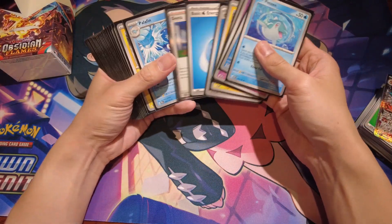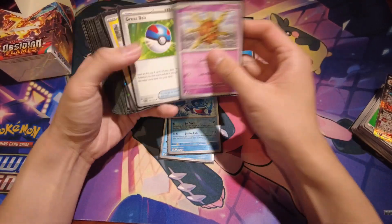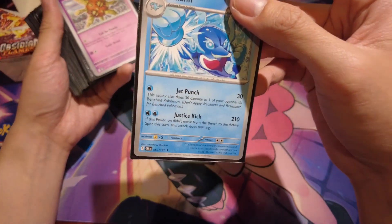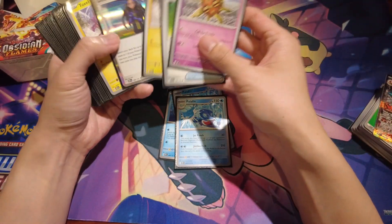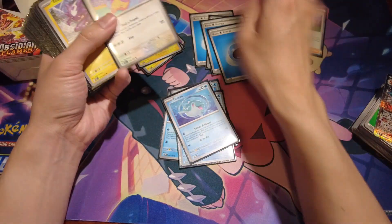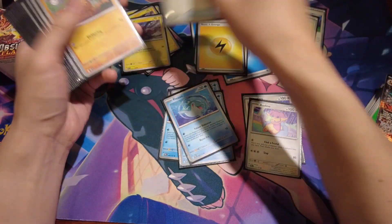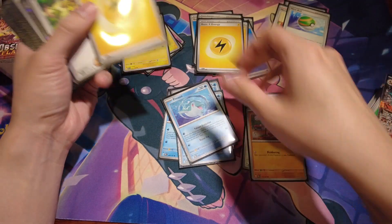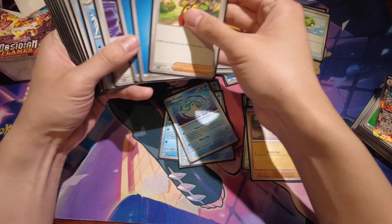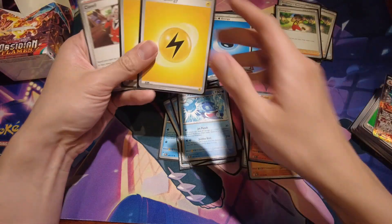Essentially what happens is you get the chance to build a deck. As you can see from the deck here, I built a deck around Palafin, which is one of the new Pokémon from Gen 9. It also has an illustrator rare in this set, on top of other support Pokémon. This deck is essentially one where you try to either get out Finizen early and evolve it to Palafin, or bring out Toxtricity, whose attack allows it to hit based on the number of different types of Pokémon you have on your bench.